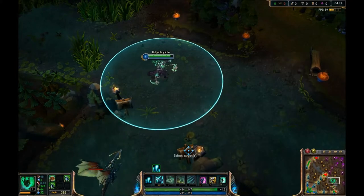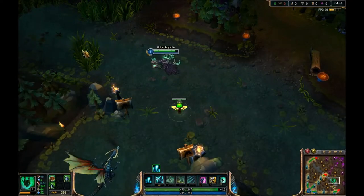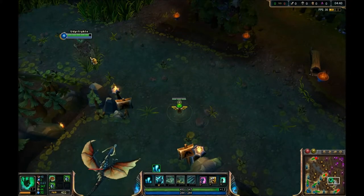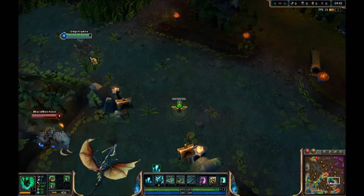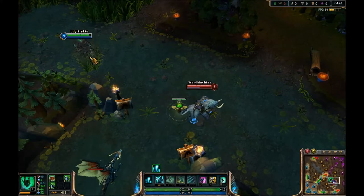When I'm playing support, I like to ward right between these two bushes. It's fairly easy, it's quick to spot, and it gives excellent coverage. Watch as Sej tries to come over the wall — nope, you see her right there.